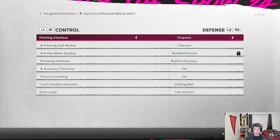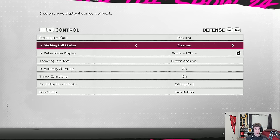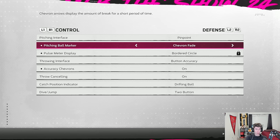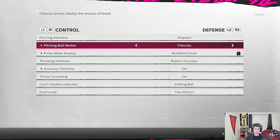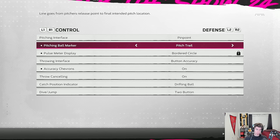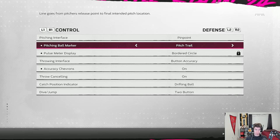For the pitching ball marker, you can use Chevron — little arrows showing the amount of break — set to on or fade, which disappears after a few seconds. You can also set it to off. I prefer Pitch Trail, which shows the trail of the ball coming out of the pitcher's hand. I feel I can be more accurate with Pitch Trail versus Chevron, so that's always my personal preference for the pitching ball marker.